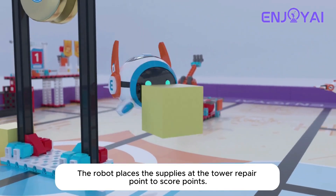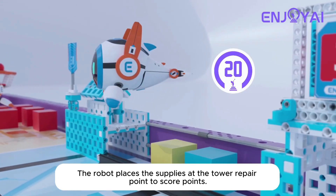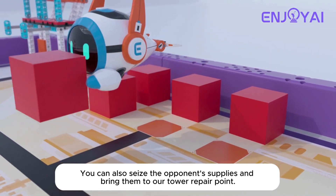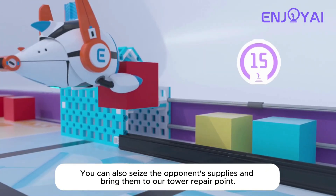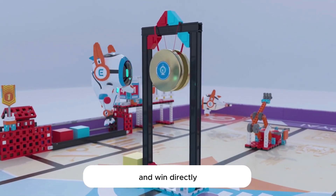The robot places the supplies at the tower repair point to score points. You can also seize the opponent's supplies and bring them to your own tower repair point. With three shells collected, you can hit the gong in the middle of the field and win directly.